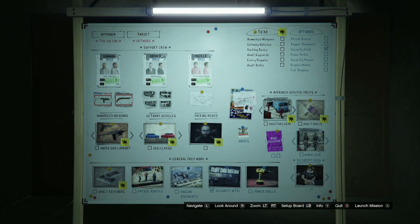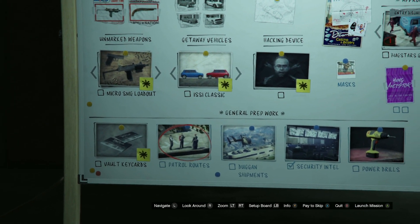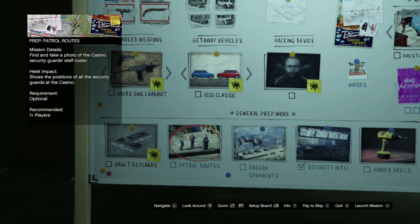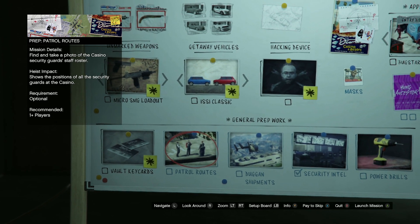Let's take a quick look at the planning board. Here you'll find patrol routes — these will give you the locations of all the guards on the map, and in essence will make this heist feel like a normal mission where you know where everyone is at all times.